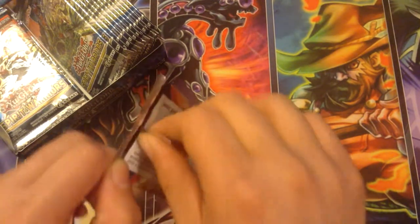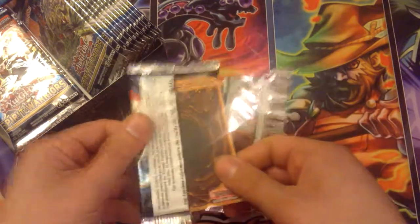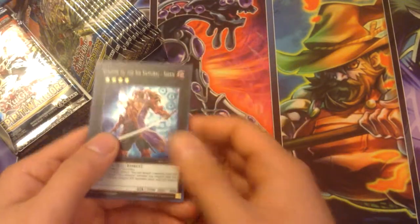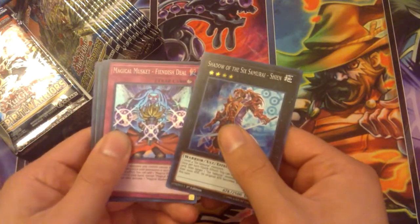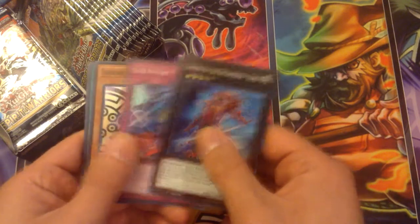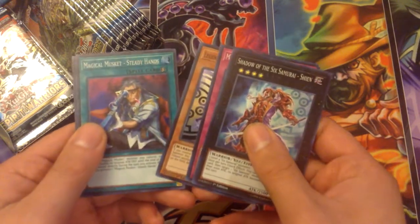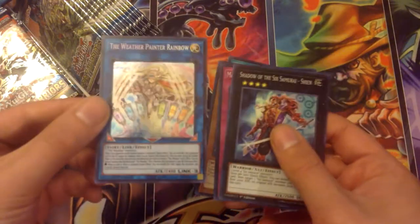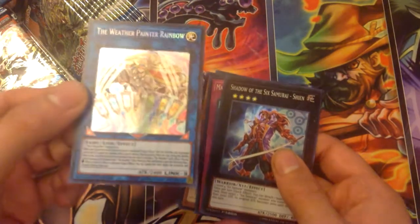It's probably going to be about a 20 to 25 minute opening. First pack we got Shadow of the Six Samurai Shien, Magical Musketeer Fiendish Dealer, Legendary Six Sam Mizuho, Magical Musketeer Steady Hands, and we got the Weather Painter Link Monster. It looks pretty cool — I like the art on it.